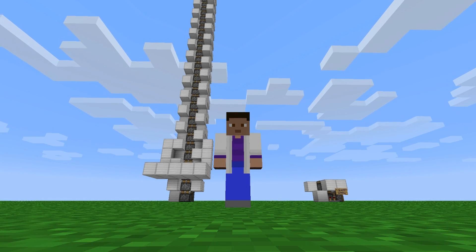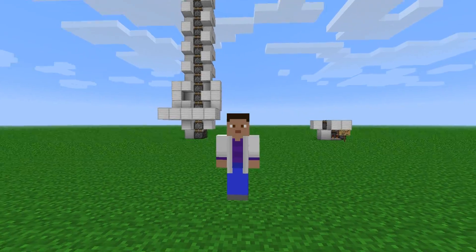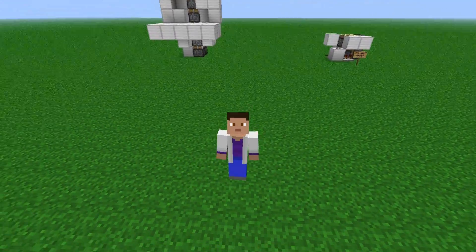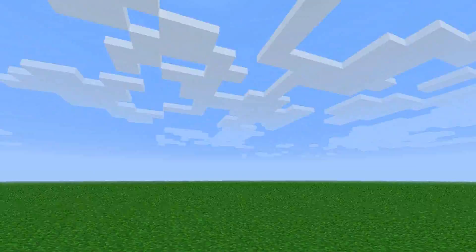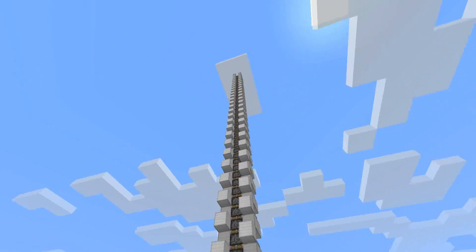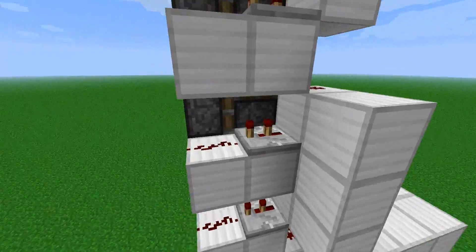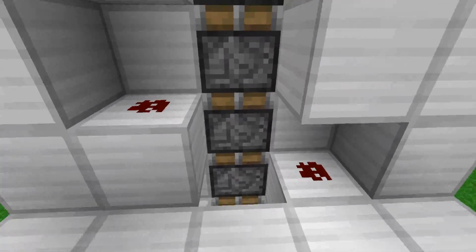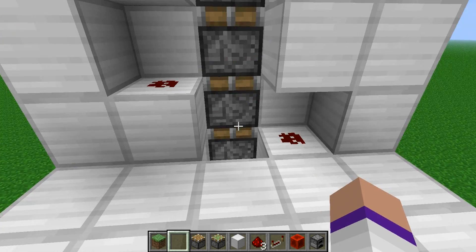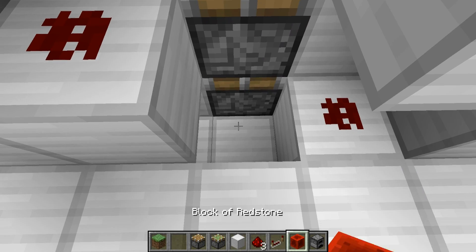Hello everybody, welcome to another episode of Lectures in Lab Coats. I will be your lovely lecturing lab-coated Let's Player for today. My name is Sparks, and today I'd like to talk to you about an elevator in the new snapshot. I'm really pleased with this simply because it is so compact — it uses such a small amount of materials for what it does, and it's actually fast enough for me to consider riding it.